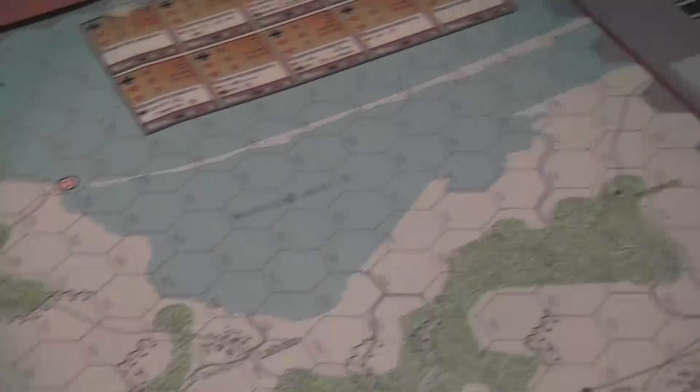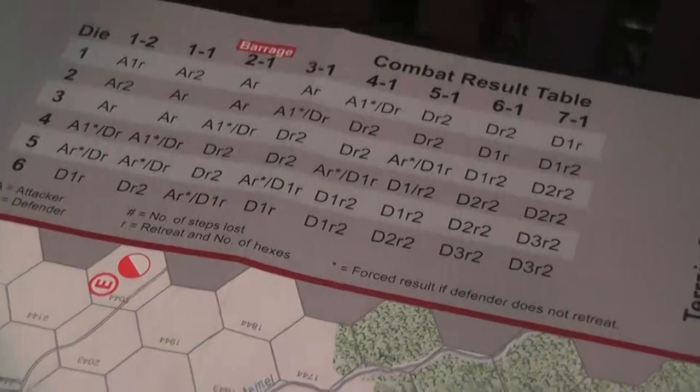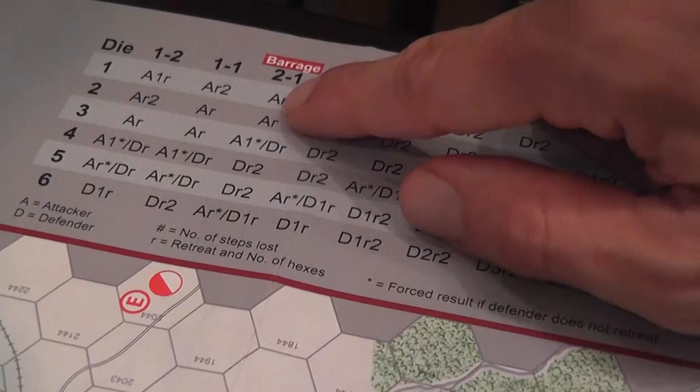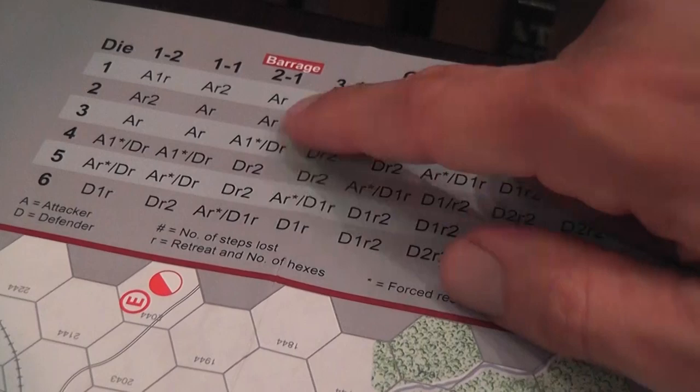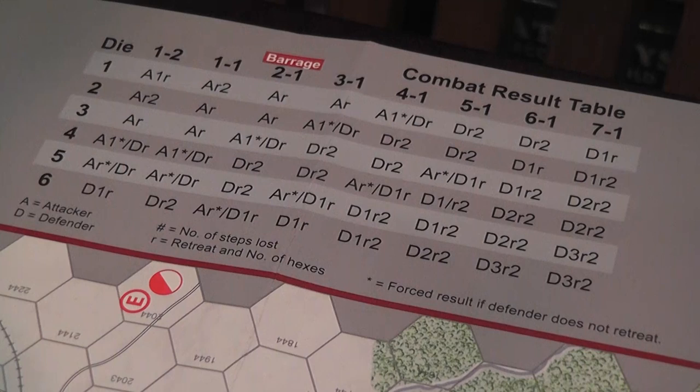Once you have the ratio, which can be modified by terrain and other factors, you look at the combat table, roll a die, and cross-reference the result with the column you're using. The A means results that apply to the attacker, D to the defender, R is retreat, and R followed by a number tells you the number of retreats. A number after A or D is the number of step losses. When a stack is taking damage, the first damage must be assigned to the strongest unit — highest defense value for the defender, highest attack value for the attacker. Other step losses can be applied as the owning player chooses.